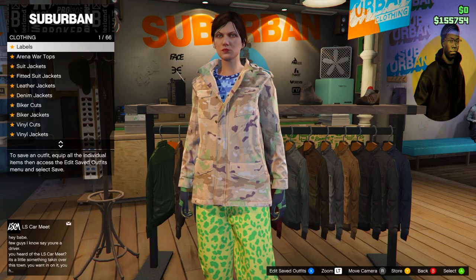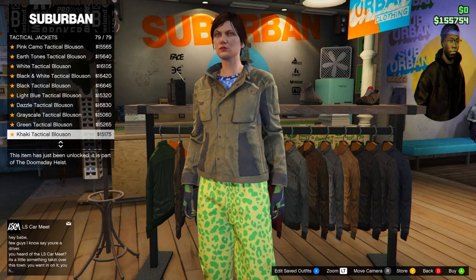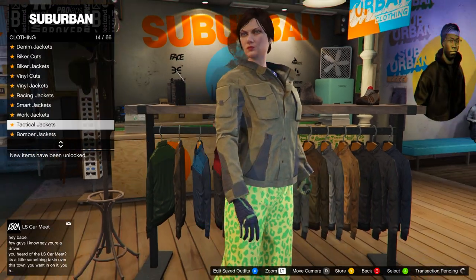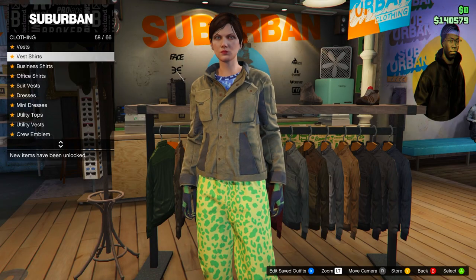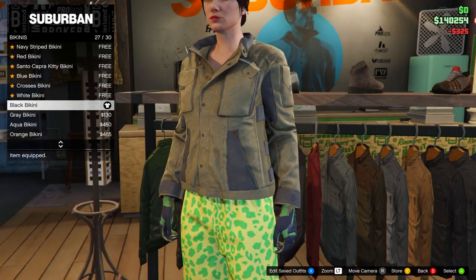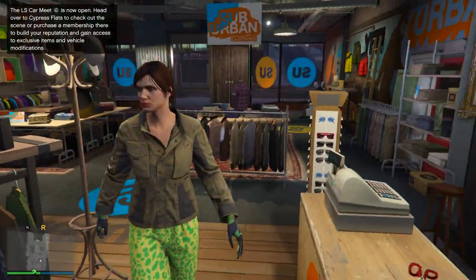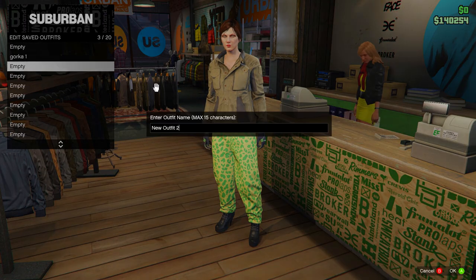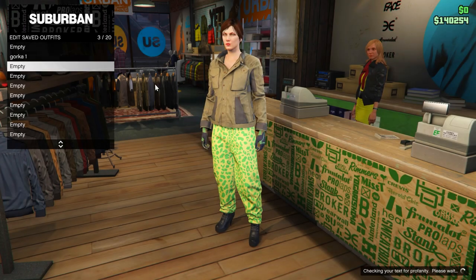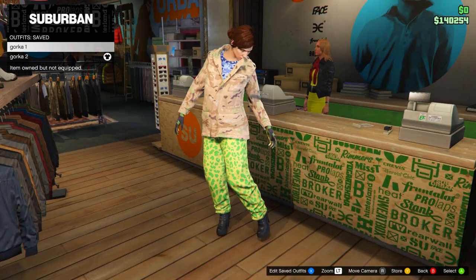From here, go to tops again and head down to tactical jackets. Equip the Khaki Tactical at the bottom — number 79. Then go to bikinis and select the Black Bikini. Once you have that, save this outfit to slot number three and name it whatever you want. You should now have both outfits complete — just make sure they match what's shown.